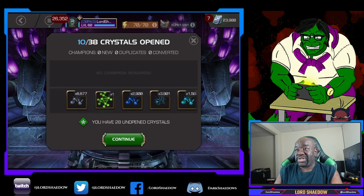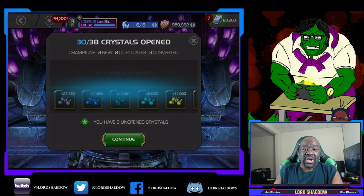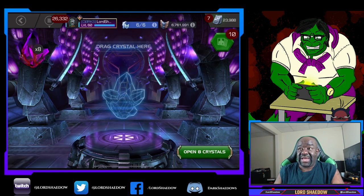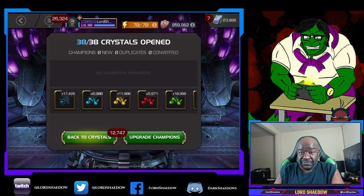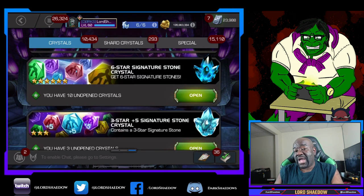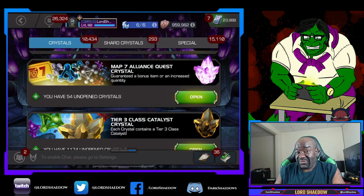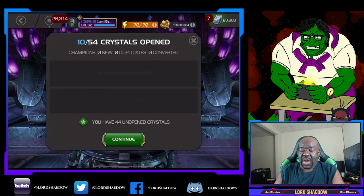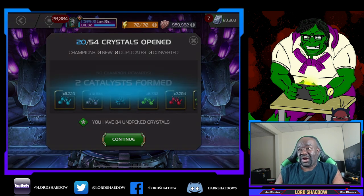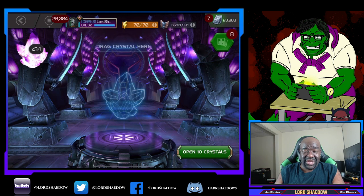I'm not going to tell you which catalysts I need or which class, but we had to open up a bunch of crystals. We're getting a lot of catalysts — those T4 basics are always welcome. We need T4 basics, we need T5 basics too, but we definitely need T4 basics even though I have a bunch of them in my overflow right now. I'll be using them up — not this level up, but the next level up they'll probably go bye-bye or at least put a serious dent in them.